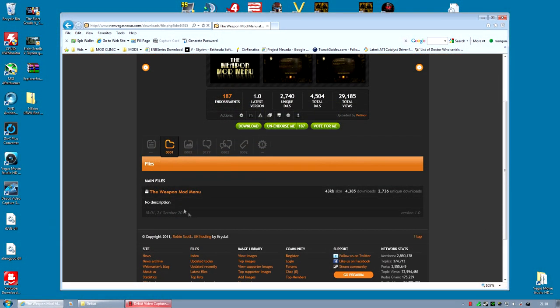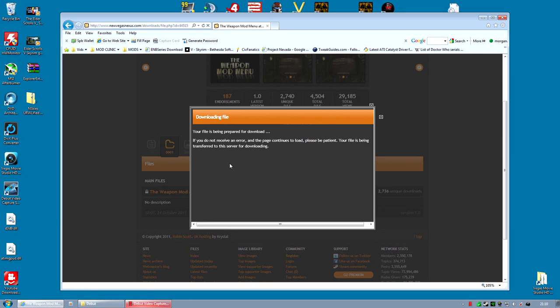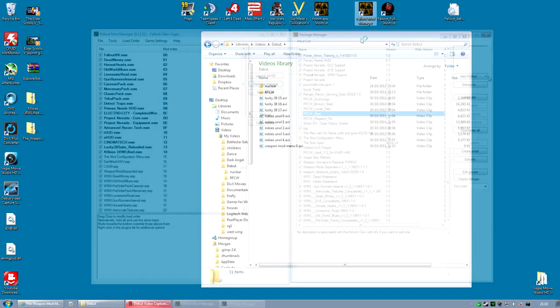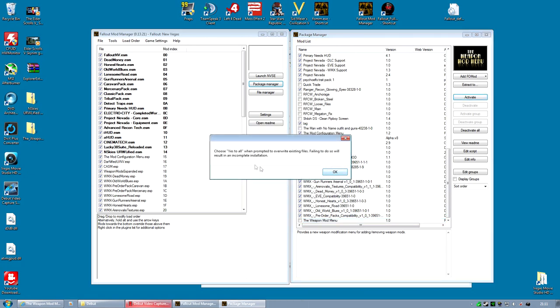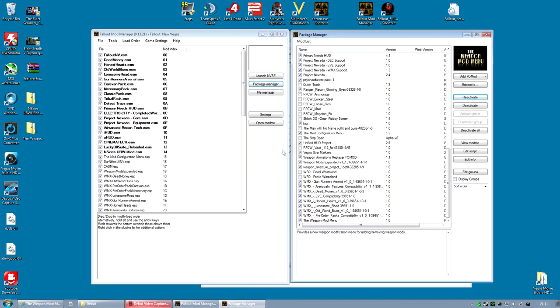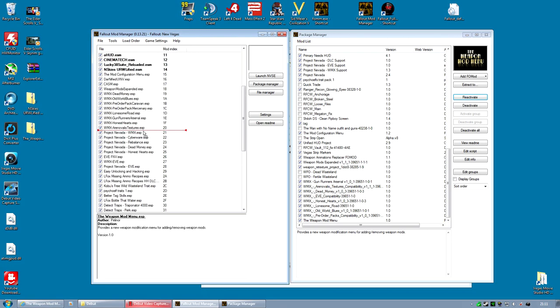The Weapons Mod Menu is a single file download. Just download that file, and once it's finished downloading open up the Fallout Mod Manager and click Add Fomm Mod. Select the Weapon Mod Menu archive, then activate and choose Yes to All when prompted to overwrite — and it is installed, it's that easy. For load order, I'm going to put it after WMX. I'm not sure whether it even needs to be, but it seems a reasonable place for now.